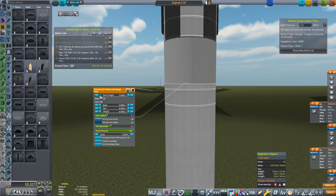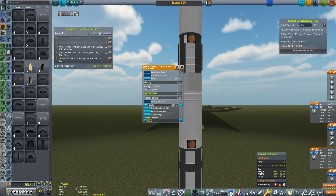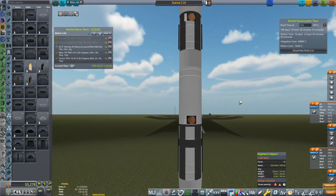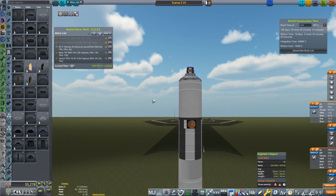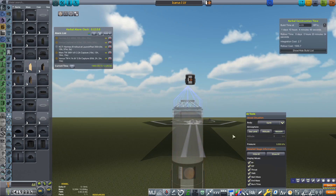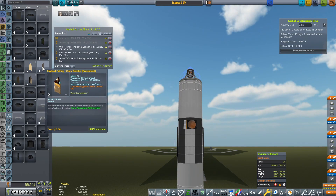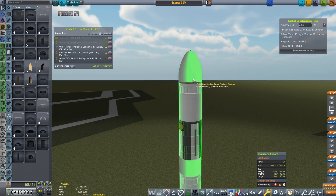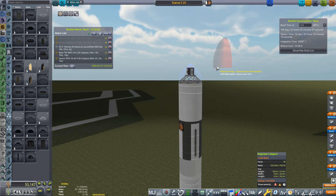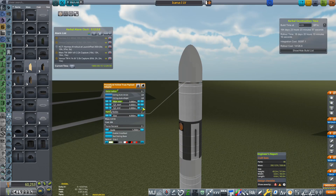Let's get this interstage fairing on — there we go, very nice, that's exactly the height we wanted. Once again, we'll take the density down. We've got 9,552 meters per second of delta-V. This weighs 12 tons exactly — that should hopefully be more than enough. Let's get a payload fairing on the top. Once again take the density down, and let's do the old fairing auto shape trick just so we can make it kind of the size that I reckon it will be.